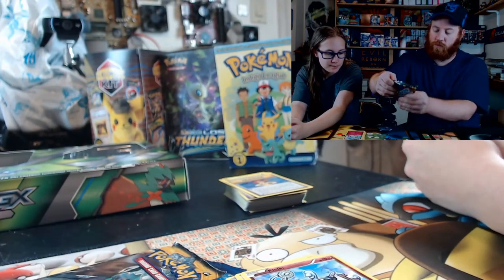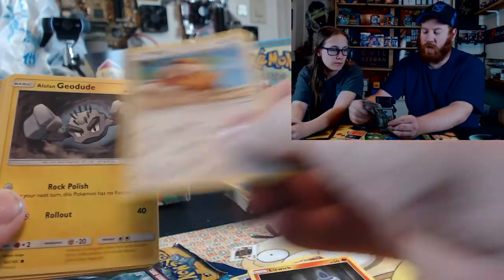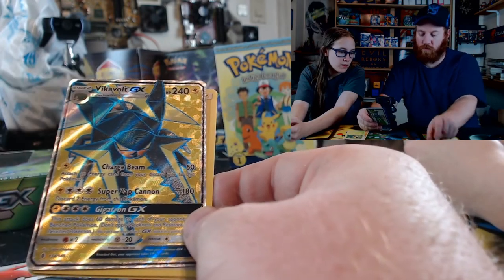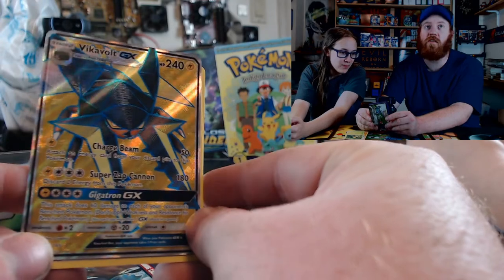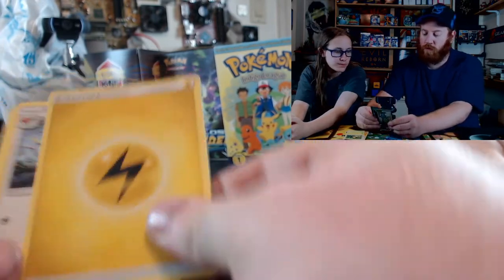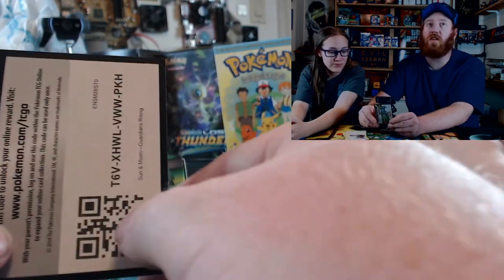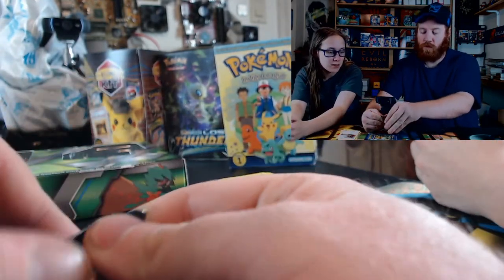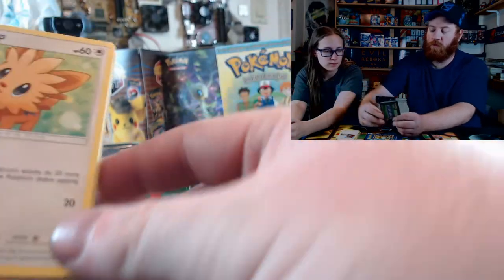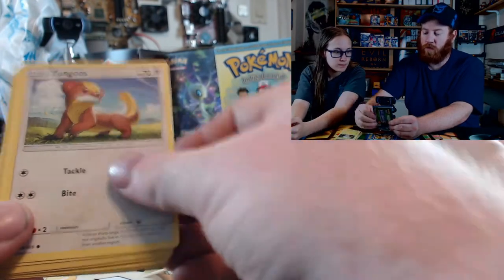Litwick, Geodude, Bellsprout. Reverse holo Lilligant! Ooh — what is that? A Vikavolt GX — it evolves from Charjabug. That one's pretty cool. Fletchinder, Graveler. And Komala — his name is funny. Here's Sun and Moon Base Set: Lillipup, Cosmog, Rowlet, Yungoos, Turtonator.